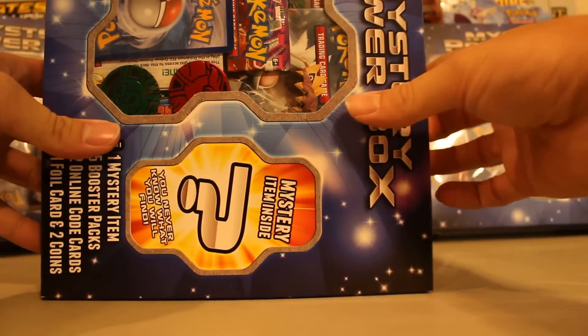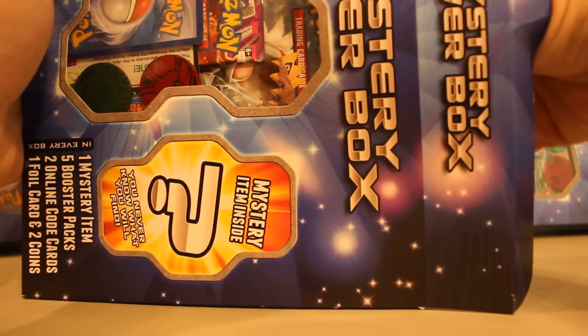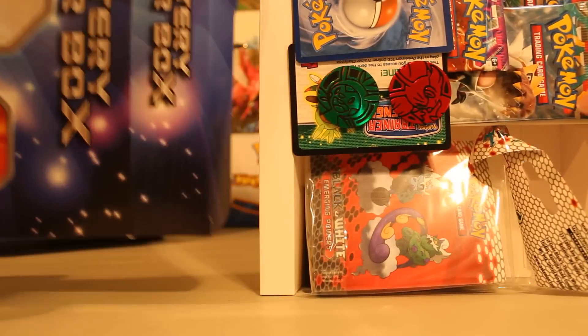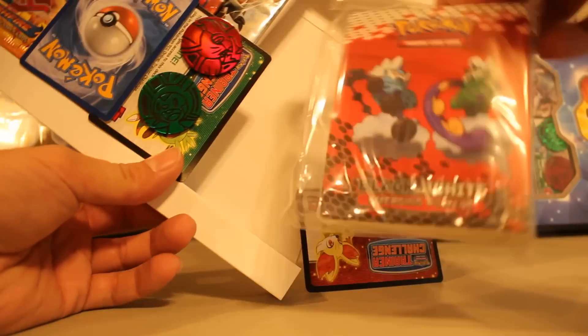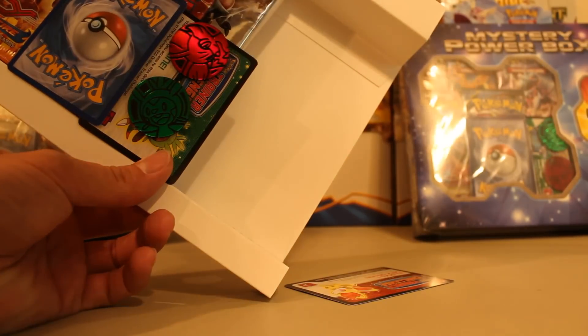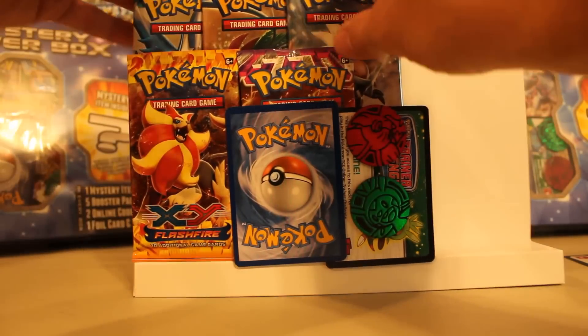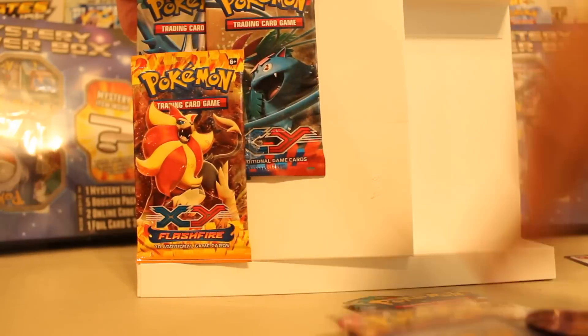Here we go, you ready? We're opening it - the glue's not an issue right now. Let's see what our mystery item is. Wow, the second Emerging Powers Black and White - are you kidding me? We just got another one last video. Oh well, can't be too mad at it, right? You get something for free.